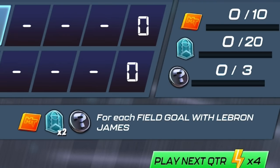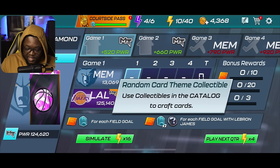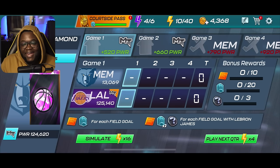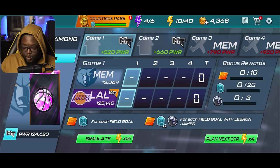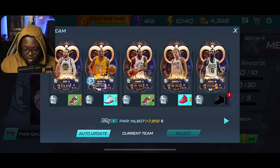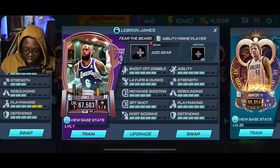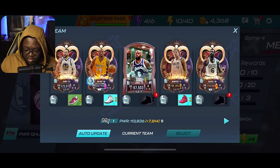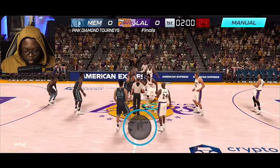The key objective is: for each field goal with a specific player, you get extra draft picks, extra courtside points, and — most importantly — a random card theme collectible. I never paid attention to this before, but you can get any collectible in the game even after the theme has passed. It doesn't matter if you use diamond or onyx LeBron — as long as you get a field goal with him, you get a collectible. You can get up to three.